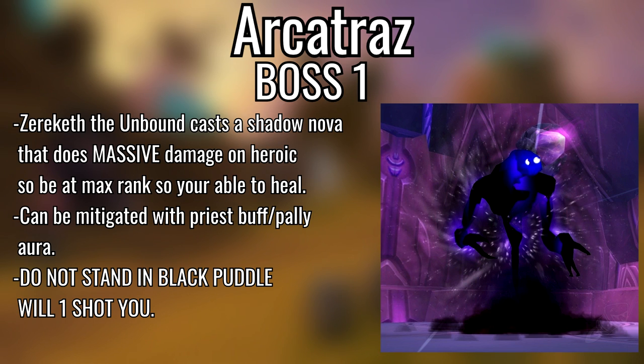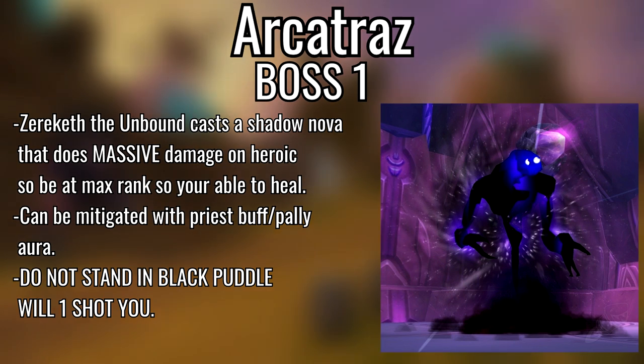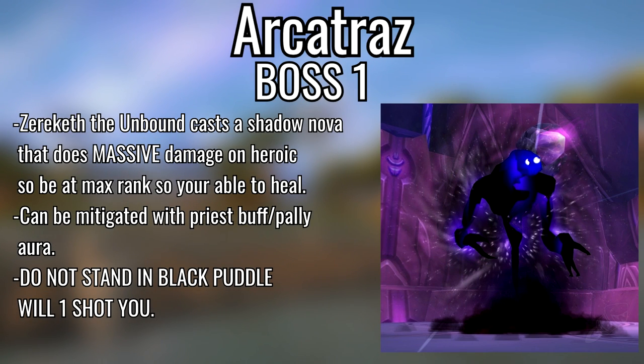Final dungeon in Netherstorm — The Arcatraz. General knowledge: the Entropic Eyes have a Chaos Breath that nearly one-shots anybody, so when you see them casting it get big heals going out immediately. First boss, Zereketh the Unbound — he casts Shadow Nova which does massive damage and knockback. If you're at max range you shouldn't have to deal with it. If you're a priest, buff everyone with Shadow Protection; if you're a paladin, use Shadow Resist Aura. Don't stand in the void zones.